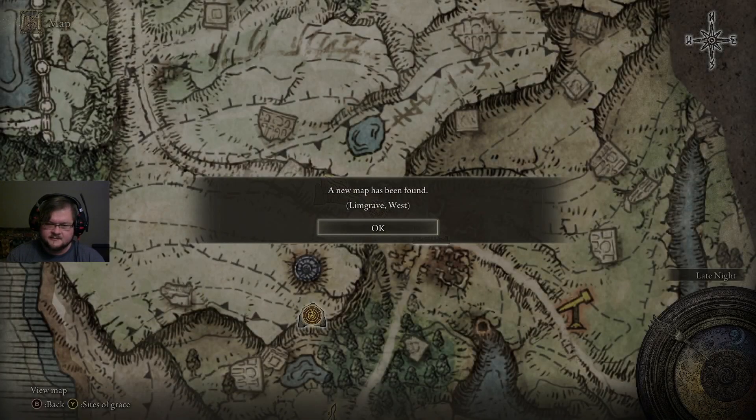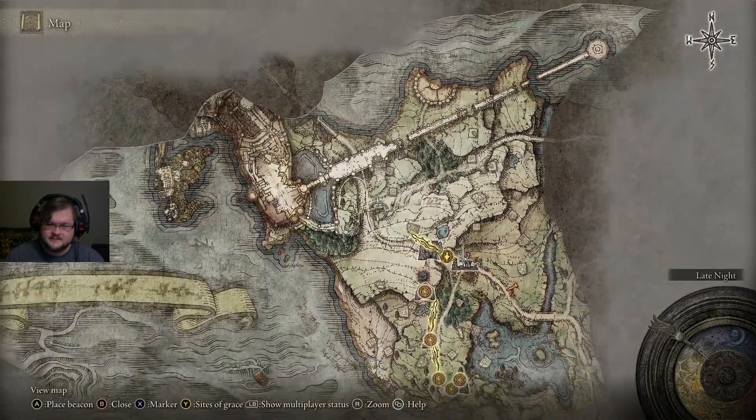Let's jump back on Torrent, run back to this Site of Grace, rest at it — that will reset all the enemies — and look at our map. As we can see, we have a map now.